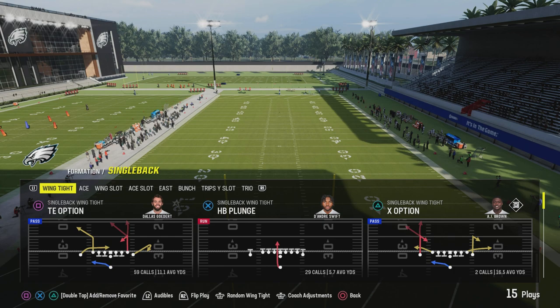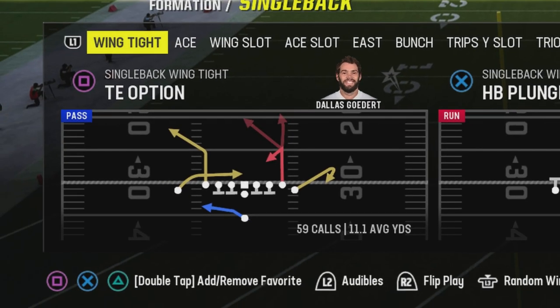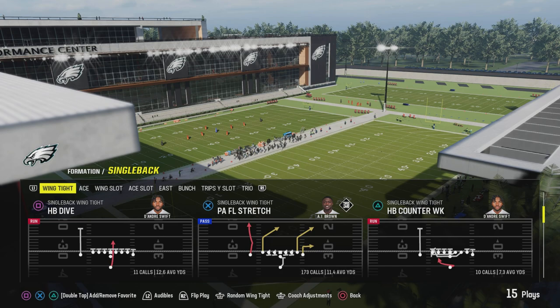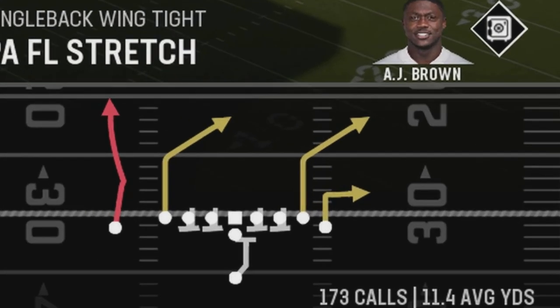Terrible name, I don't care — I'm going to show you how we can get all the plays that were in that playbook into our custom. The first is tight end option — TE option — where you can have a double post or corner post running to the opposite way. You can find this in the pistol East tight TE option. Then PA FL stretch — it's the same thing, it's actually in this formation twice in regular playbooks, so we still got that.